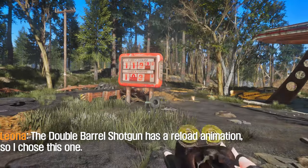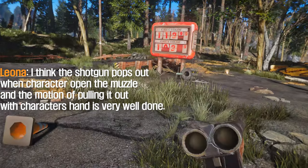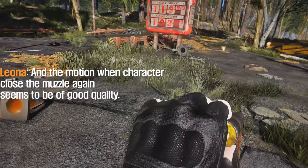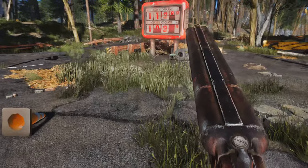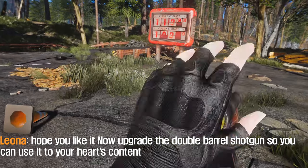The double-barrel shotgun also has a great reload animation, so I chose this one. The motion of the shotgun barrel popping open and the character pulling it out with their hand is very well done. The motion when the character closes the barrel again also seems to be of good quality. Hope you like it — upgrade the double-barrel shotgun so you can use it to your heart's content.